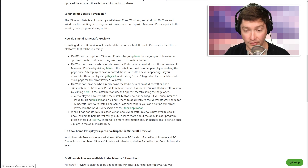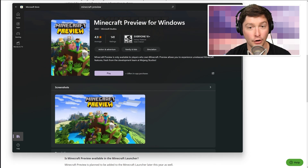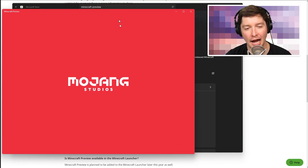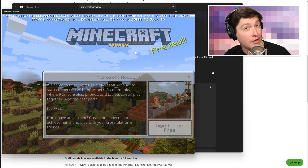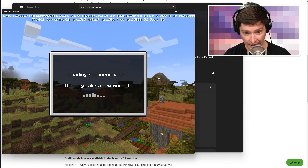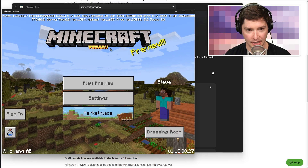Once it verifies that you own Bedrock, you can download it like a normal app. Here is that page: Microsoft Minecraft Preview for Windows. I'm already in it, so I can just click play and it opens. This is the Minecraft Preview. I happen to be on Windows 11, but I've done this on Windows 10 just fine, so that shouldn't be a worry. As you can see — preview.